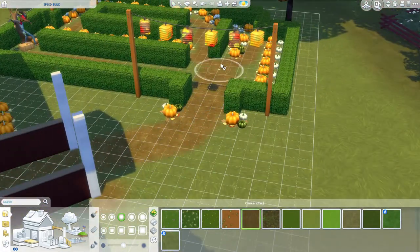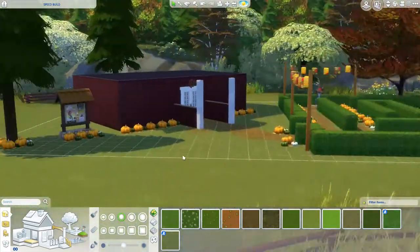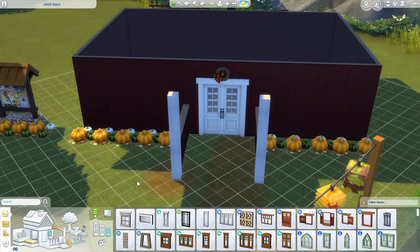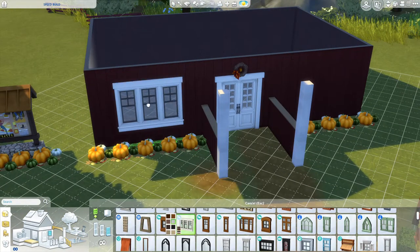I think the sims can pick up the pumpkins so they can interact with them. If you want to create a little story out of that you can — just pumpkin galore all over the place.